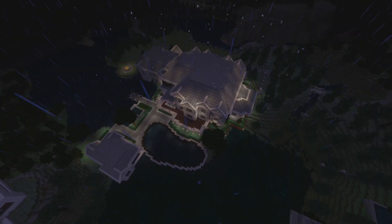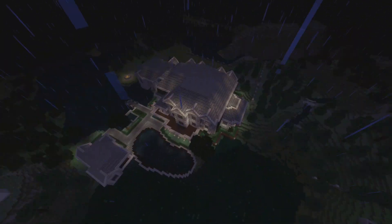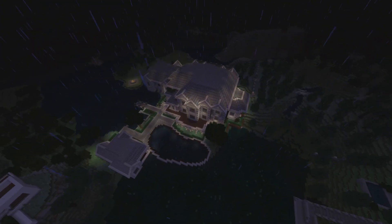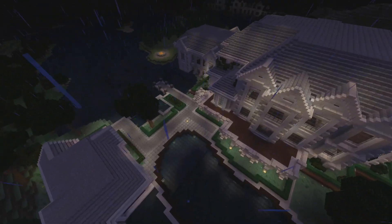Another neat little feature — all these waterways were actually connecting at one point, and when I built the house I just bridged the gap between these two pieces of land, making it appear more like an isthmus type of land formation, when in reality I just built the house in the middle of the water. But I think it turned out quite well and blends in fairly nicely.